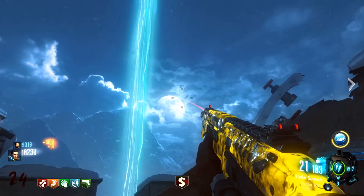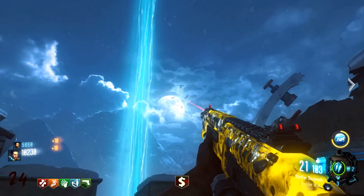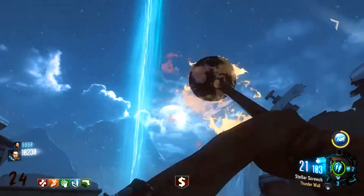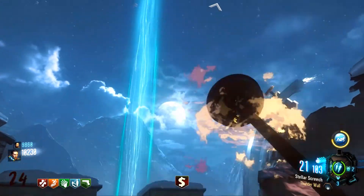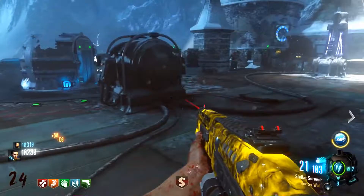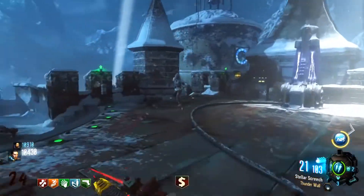Hey guys, Bobo here and today I'm going to be showing you how you can obtain the elemental plunger on the new map Ryzen Drak. I'm going to be showing you how you can actually do it and what it actually does. Once you have this elemental plunger you can one-hit panzers and they die.